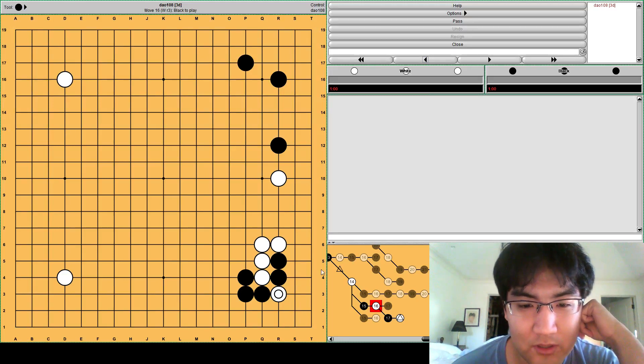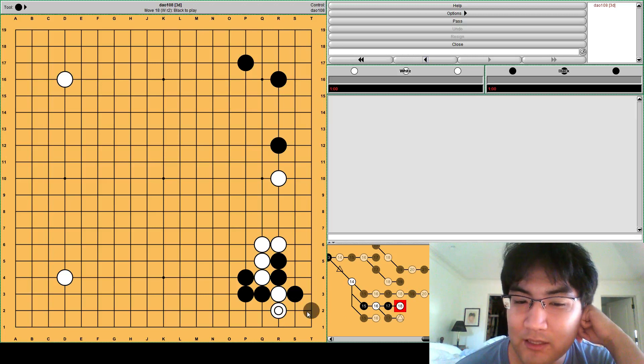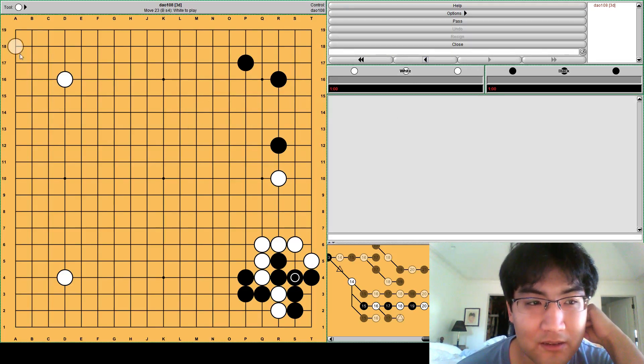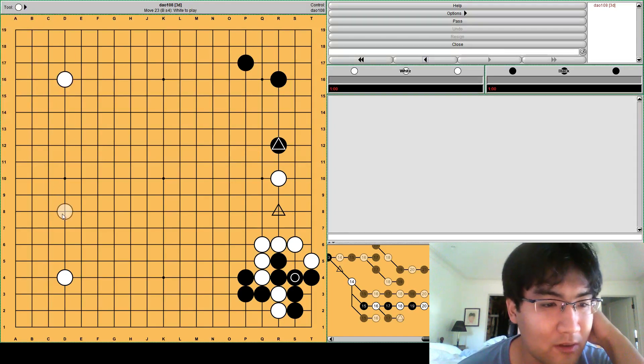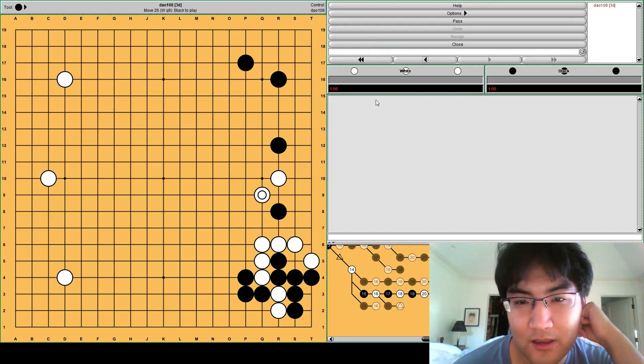Black should atari here. You might think white extends, and black goes here, then white goes here - this is great for white. Now you've defended the aim of this move, you've defended this point, so you can tenuki and play somewhere else. If the block comes in, you just connect under - it's easy. Or you can kill it, depending on exactly how strong black is out here.